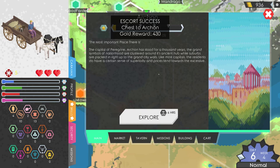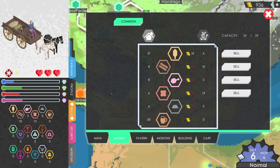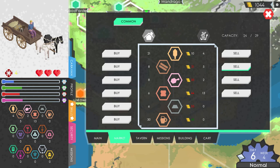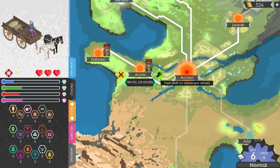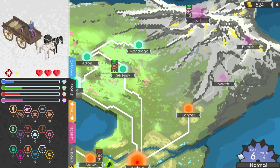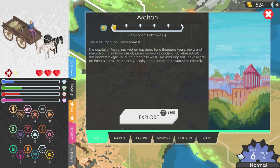Archon — escort success! The capital of Peregrine, Archon, has stood for thousands of years. The grand symbols of nationhood are clustered around its ancient hub, while suburbs are packed right up to the grand city walls. Like most capitals, residents have a certain sense of superiority and prices tend towards the excessive — which means I can sell pretty much everything, especially my wood, for a nice little profit. I got the wood for like 12 and the average here is 40. Let's buy some ale while it's really cheap.